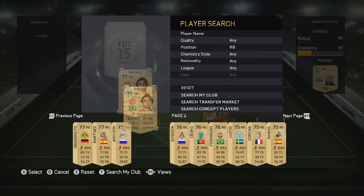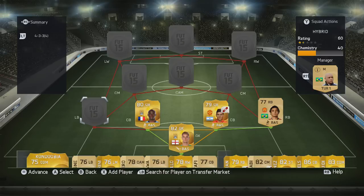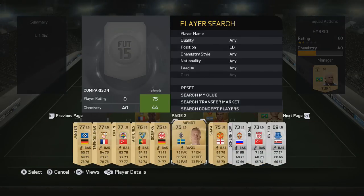Next up we have a Brazilian — it's Rafael from Manchester United. He's got some pretty good stats: 83 pace, 77 dribbling, 77 physical, and 76 defending. He's pretty much discard value, so a pretty decent price for a very good player.